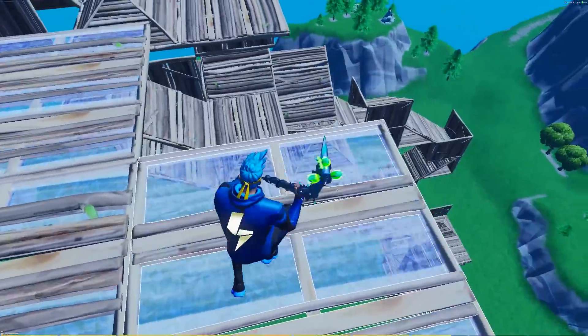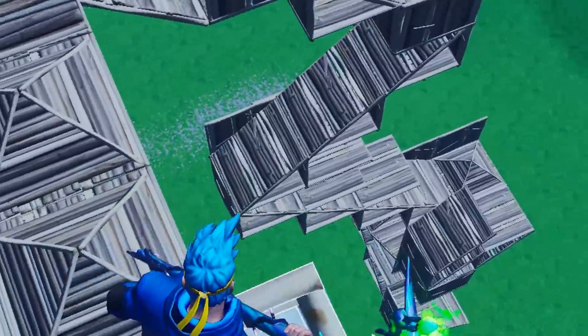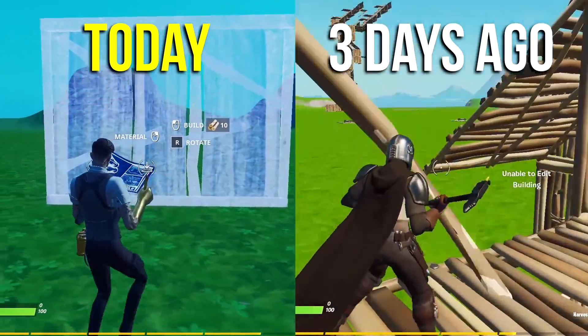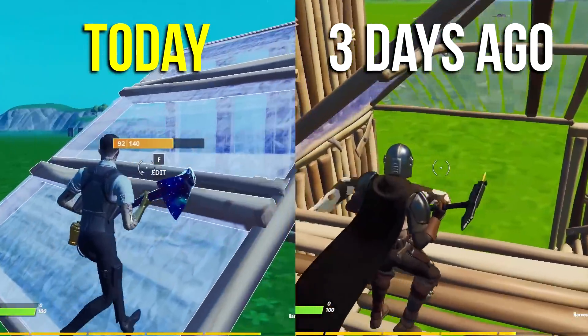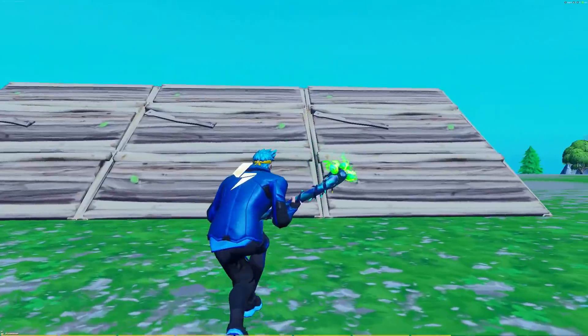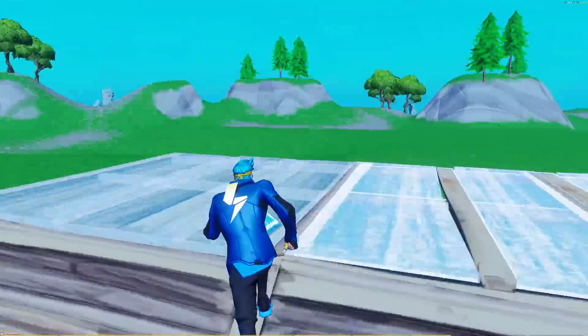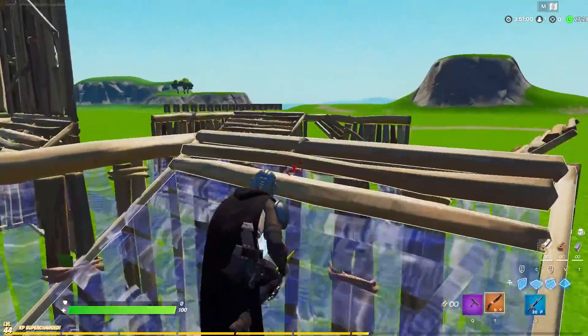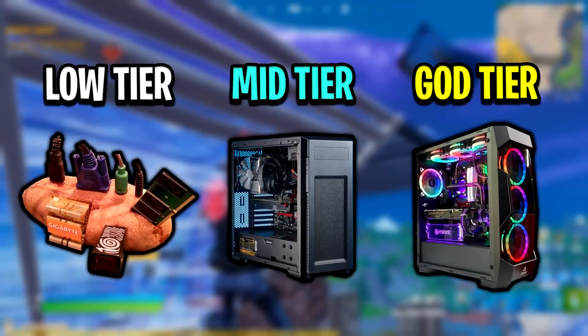Right now if you're playing with the performance mode setting, you'll know you have these awful-looking mobile builds which no one really likes. If anything, I bet you all prefer the older mobile version builds — I'll put some gameplay up on screen — but essentially they're going to give us the option to choose between those and the bubble wrap builds.